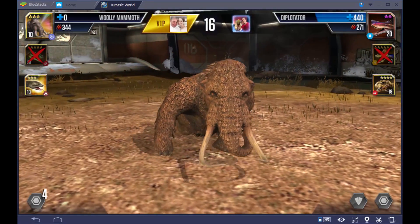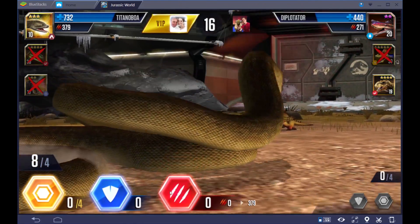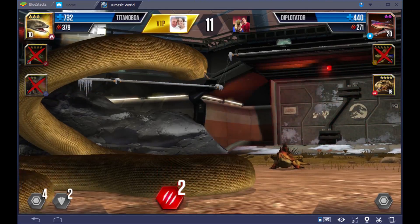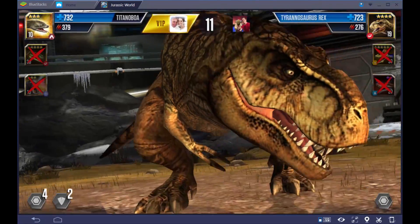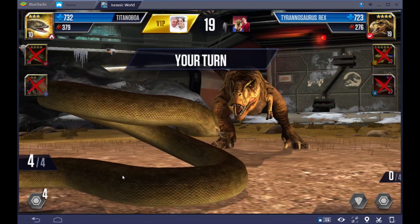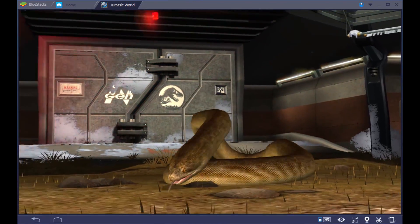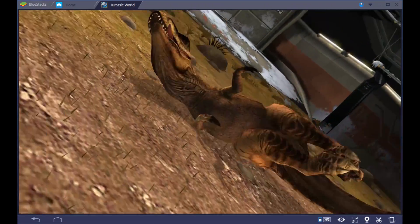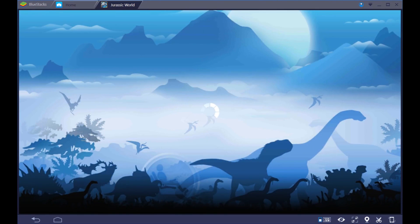My Titanoboa has to go up against two dinosaurs — one being a hybrid, the Diplotator. Now we get to see this guy in action. We'll do two attacks, two shields, and stack the rest for the Tyrannosaurus. Get him, Titanoboa! Whoa — check it out! And now we're against the T-Rex. I only have about 732 health left. He didn't attack — we can do a finishing move with the Titanoboa against the T-Rex! Look at that! Down for the count — Titanoboa takes out the Tyrannosaurus Rex. Good boy!